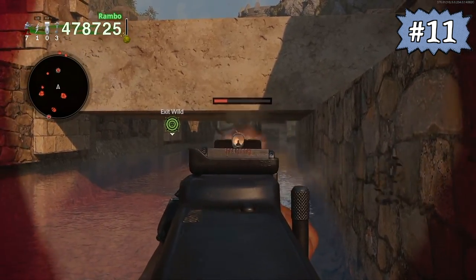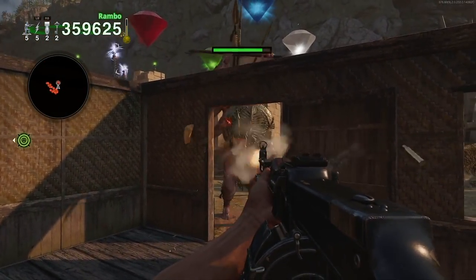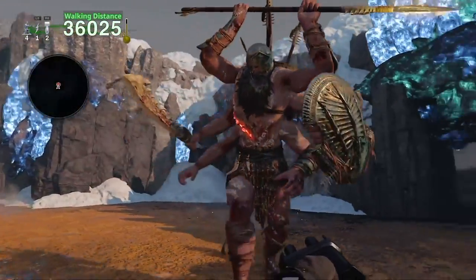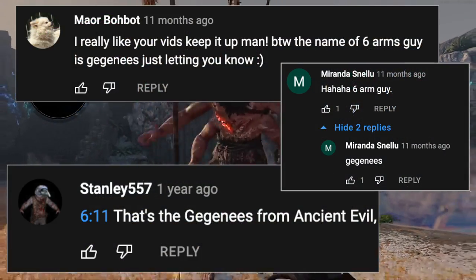The six-arm guys in the wild could be trapped in a few areas. The one near the Dark Crypt can be trapped when trying to pass underneath this bridge, and the one near the gem pillars can be trapped when trying to enter this little room with a spring pad. As a side note, I will be calling this dude the six-arm guy throughout this video rather than the Giganese — I don't care.